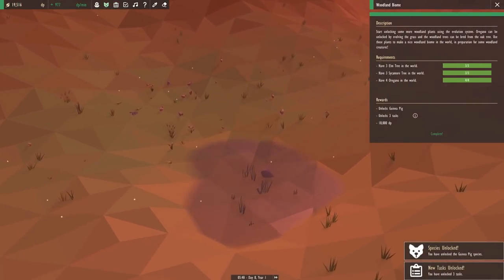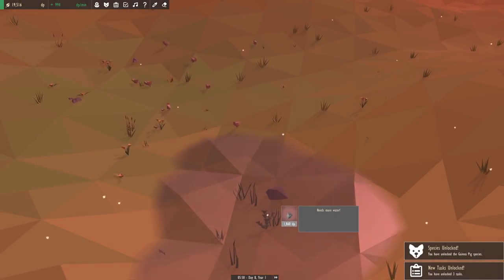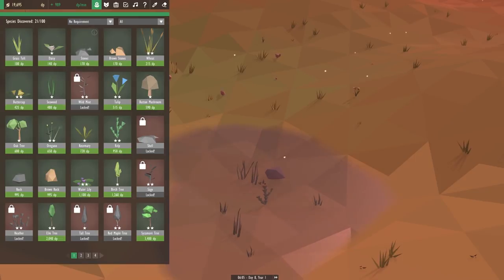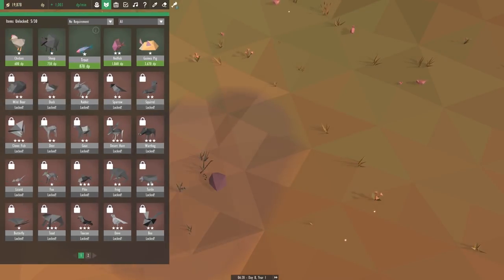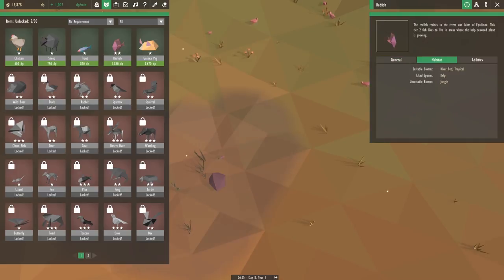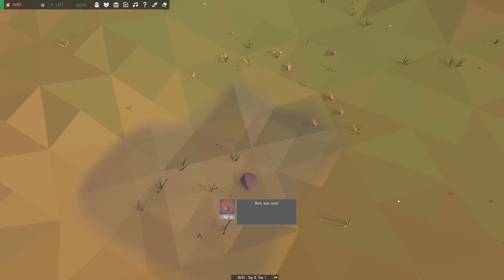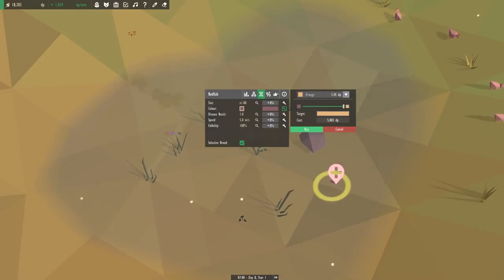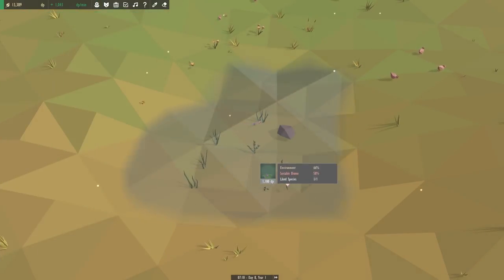We can now get the woodland biome task — yay, that gave us a lot of DP, so we don't even really need to save up anymore. We'll place in this redfish if I can find a good spot. Maybe we can clear out some things and give it some space. We can place the trout right around this kelp, then put in a red fish, and selectively breed the redfish to have the orange color just so it's a little bit distinct. We'll put in water lilies as well and selectively breed those too.